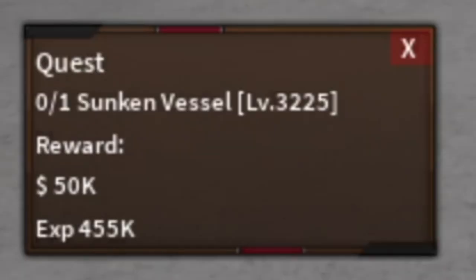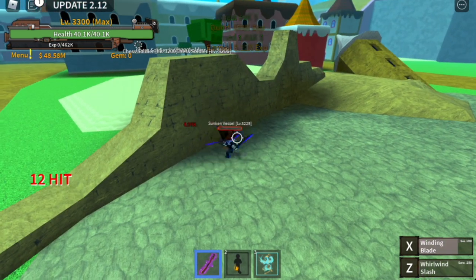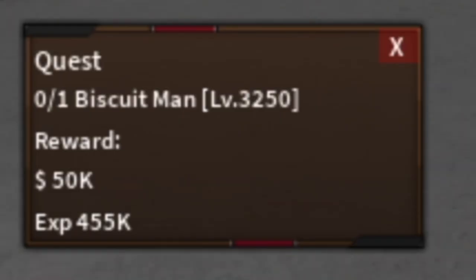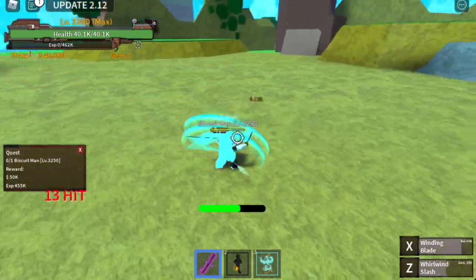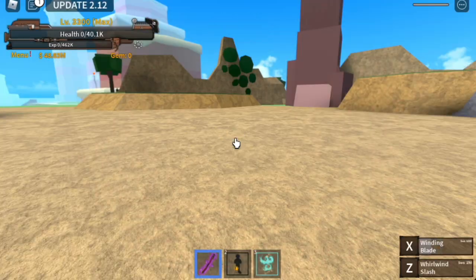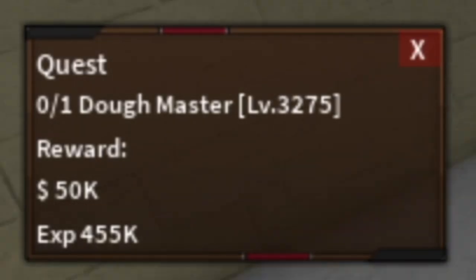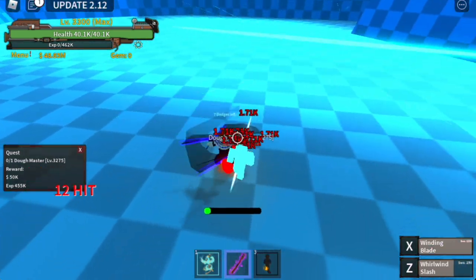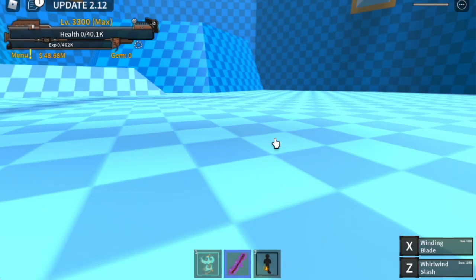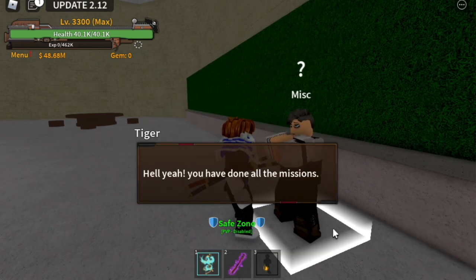Go back to Tiger and he will ask you to defeat the sunken vessel — we defeated this earlier so it will be easy. Next, Tiger will ask you to defeat the biscuit man. After that, Tiger will ask you to defeat the dome master. If you're having a hard time just ask your friends or find a public server. Important: if he asks you to defeat the dome master, don't grab the dome master's own quest — just defeat him.